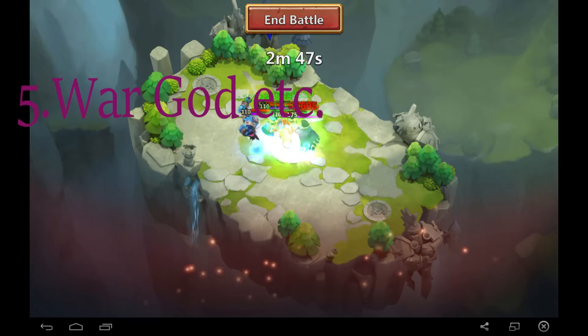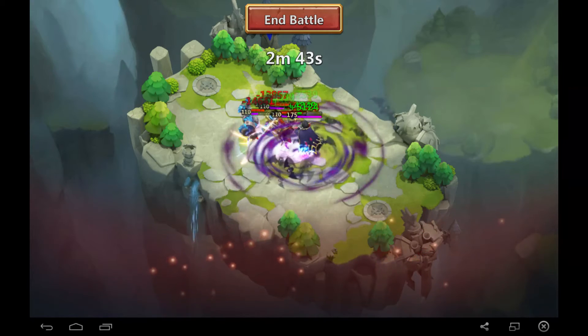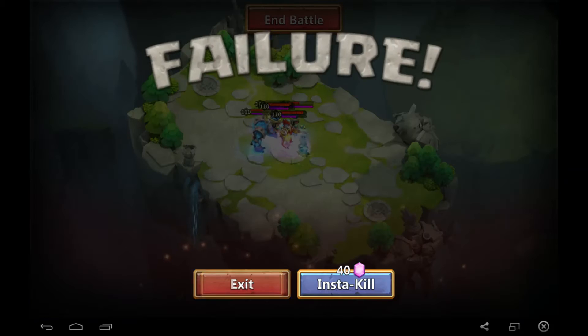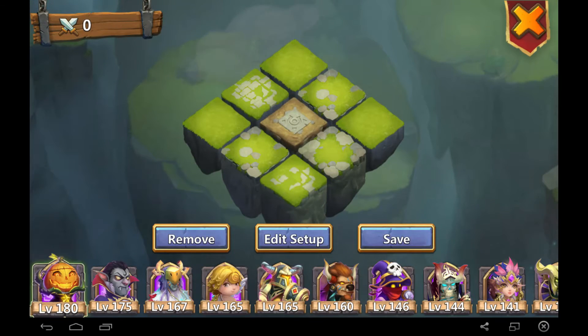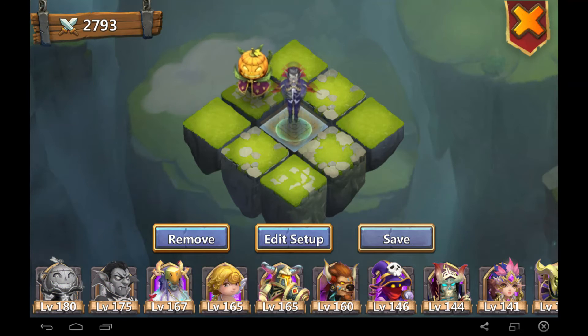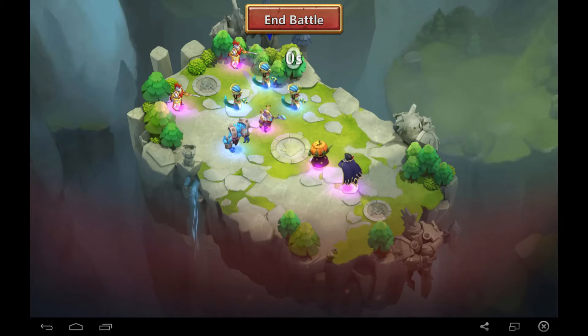Finally, I couldn't really decide on just one talent for the fifth spot, so I'll give you a couple of options: War God, Tenacity, and even Revive. Pretty much anything that increases his attack or HP, or allows him to revive from the dead — which fits well since he's essentially a Count Dracula-type hero.